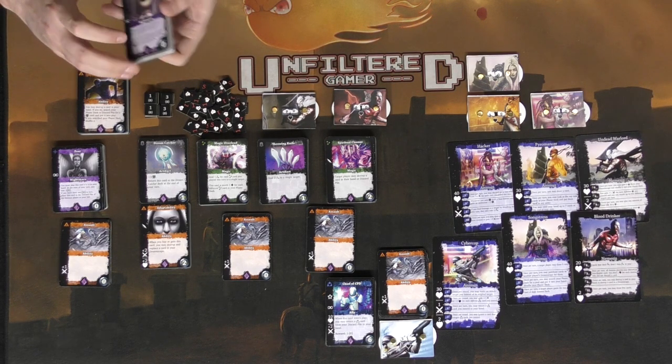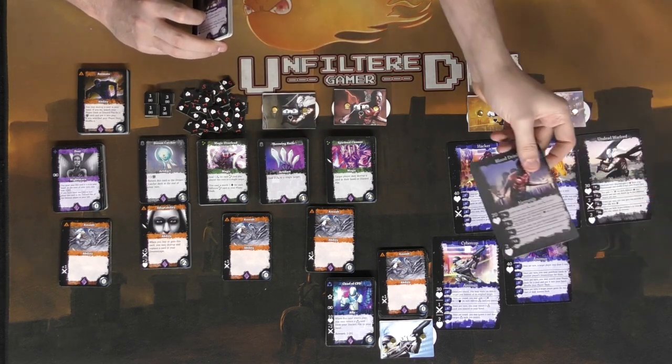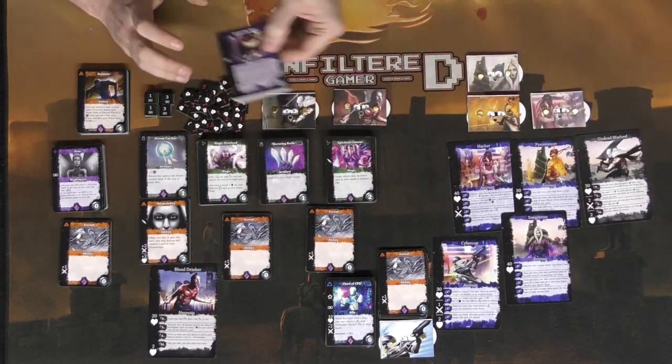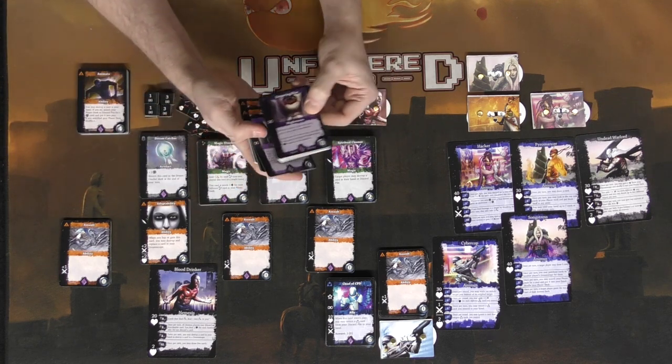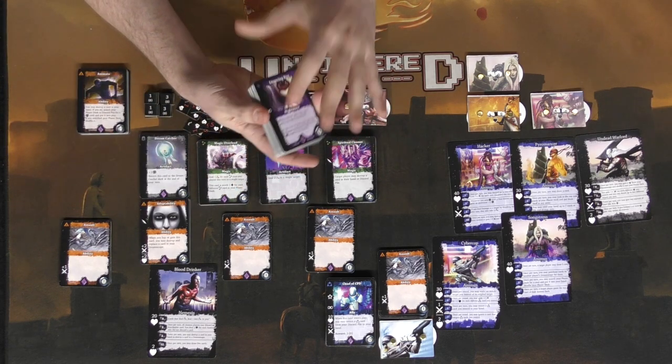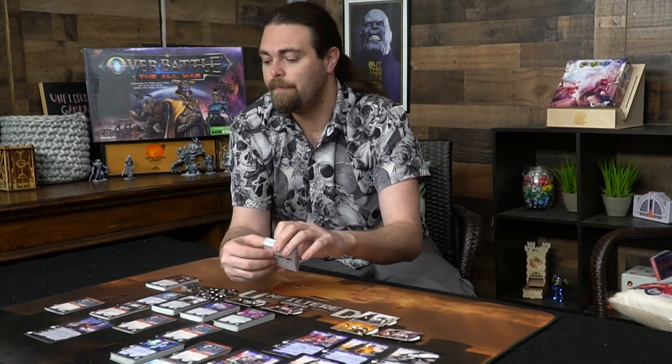If you want to play as the Blood Drinker, simply take the nemesis card for the Blood Drinker, take the Blood Drinker deck, and take the nemesis deck, put them together, and shuffle them. Depending on difficulty, you'll remove certain cards or not. Additionally, the nemesis character gets their own unique deck of cards specific to them, and then everyone else gets their setup as well.